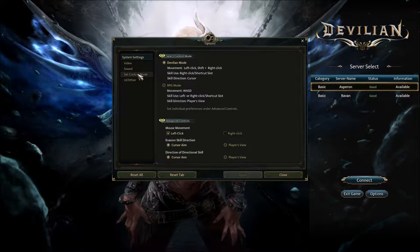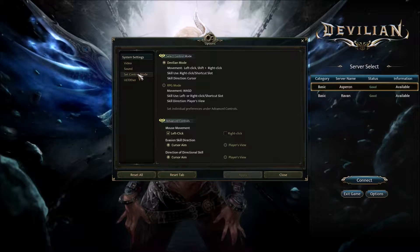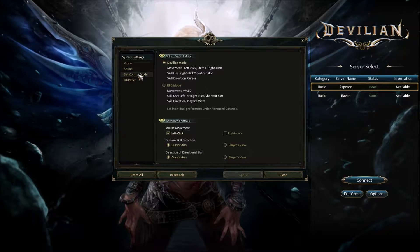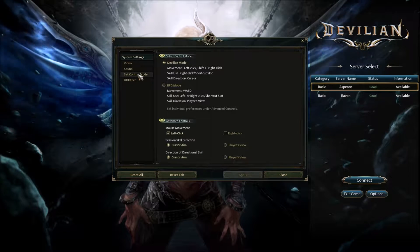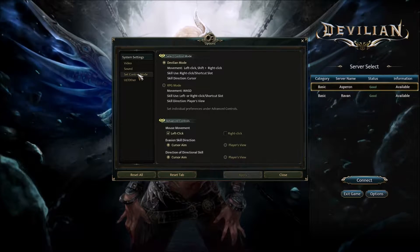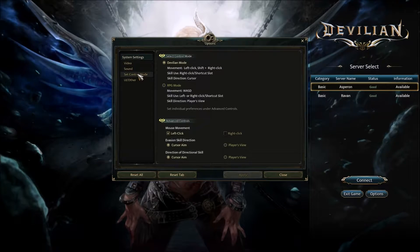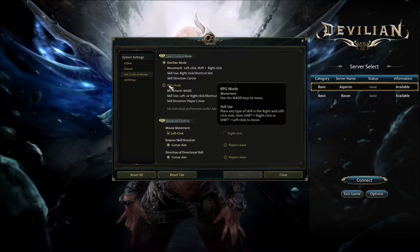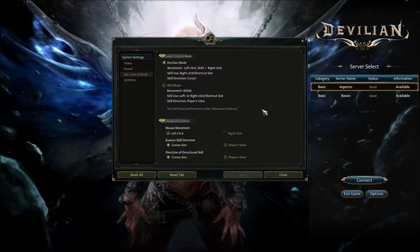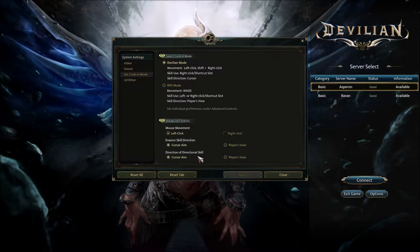Your control modes — it very much feels along the same lines as Diablo. You're given two settings: Davillion mode, where you can move around with the mouse and click around just like Diablo, and then RPG mode where you move with WASD and still use your mouse. It's just a couple of different control options.